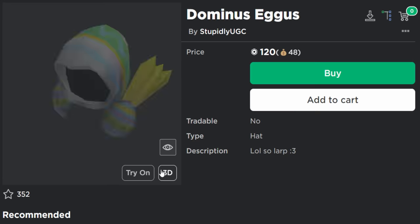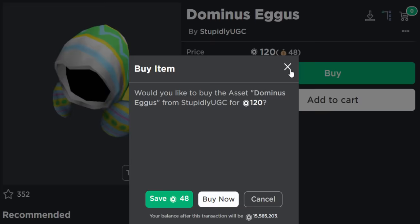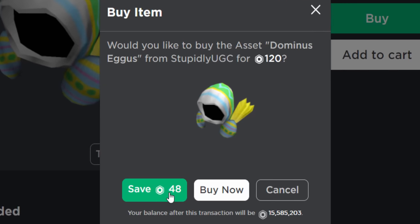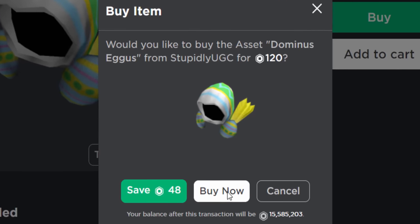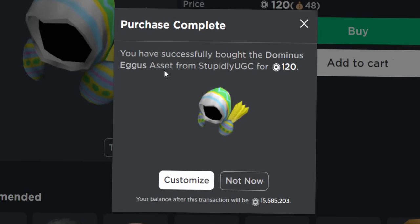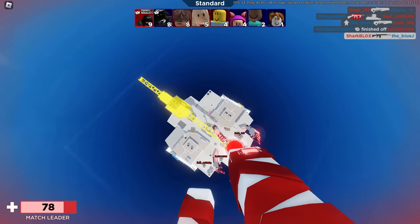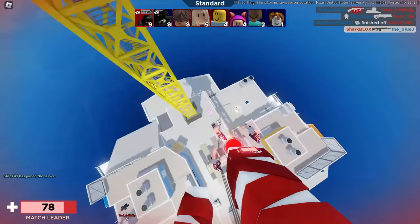I think it's probably going to be taken off sale fairly soon, but I'm going to go ahead and buy it. You can use the Roblox Saver plugin or extension to save some Robux, but I'm just going to buy it normally. And there you go - we now own the Dominus. They've renamed it: Dominus Eggus. I wonder if that's what Roblox was originally going to call it. We now own an item that really shouldn't exist.